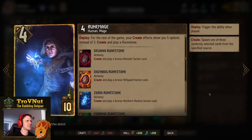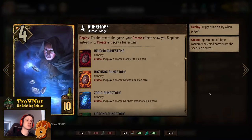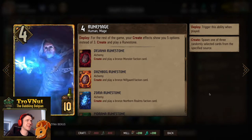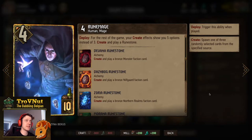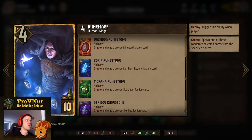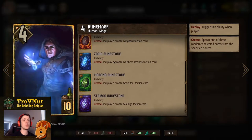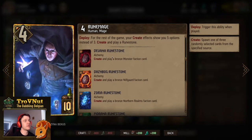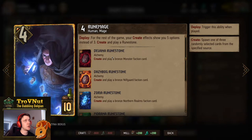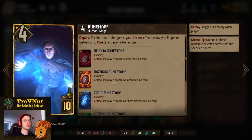Now Rune Mage - the card it's all about in this deck. A neutral card, four power for ten provisions, with the deploy ability that for the rest of the game your Create effects show five options instead of three. Note it says Create effects, not Create cards - so this also applies to our leader ability. On top of that you create and play a Runestone, with five options meaning you can choose from all five Runestones. This card triggers Assimilate twice on its own, boosting any Assimilate cards already on the field.